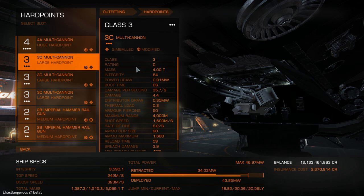Here is my Anaconda — it took me only 126 fish to upgrade it, and most went into weapons. Now I think I would go for railguns instead of Imperial Hammers, or maybe I would try to mod more to get less thermal load.